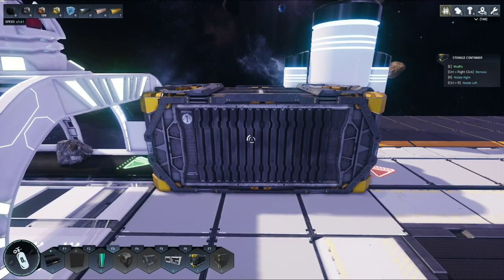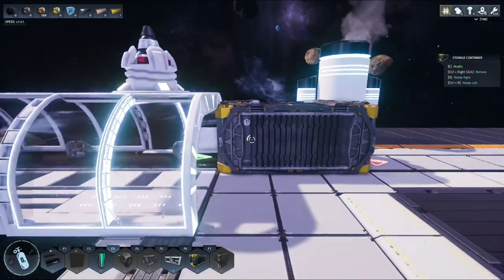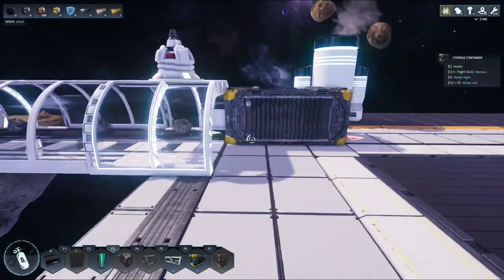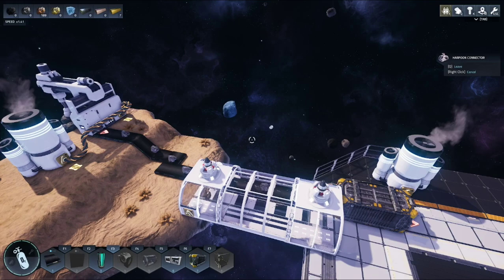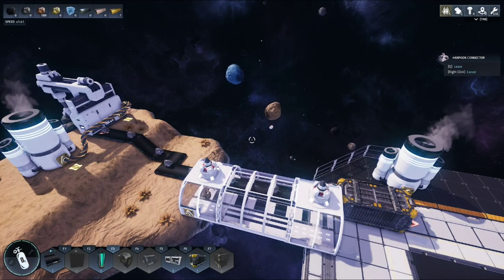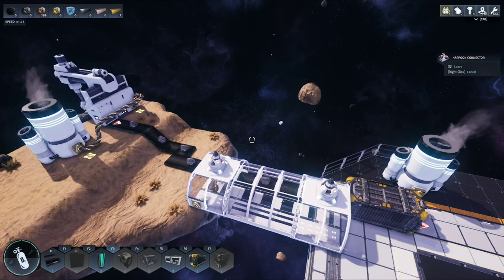You can swap out the storage unit for any of your smelters or other equipment — just keep in mind that the more powered equipment you have, the more generators you're going to need. And that is how you successfully attract planetoids, connect the docking station, and start gathering resources passively. Tune in next time for more how-to videos on Astro Colony — I love you all, see you next time!